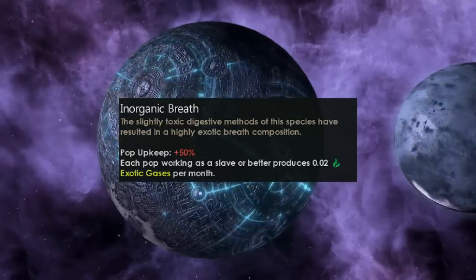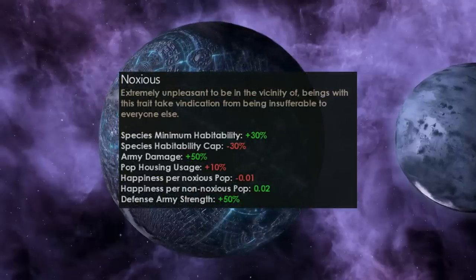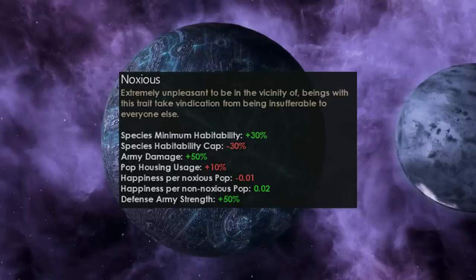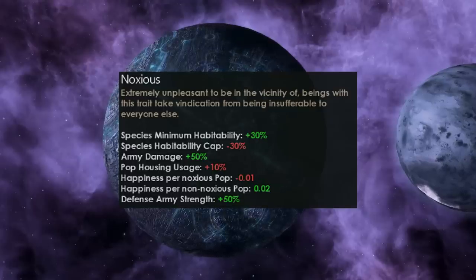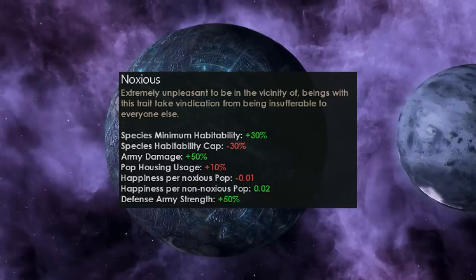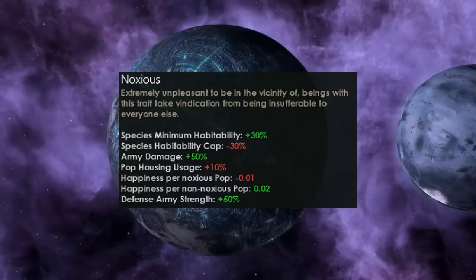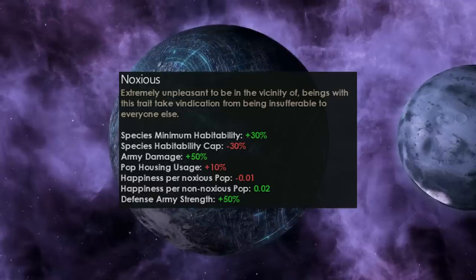Noxious is basically the toxic trait — it's the trait that's going to affect your pops. This works somewhat like Subterranean and at the moment it's pegged at costing a single trait point. Your species minimum habitability is 30%, but the species habitability cap is minus 30%. This means your pops will live on planets between 30% and 70% habitability — a 40% habitability window — and they'll never have maximum habitability, so they'll always be getting some negative modifiers. It also increases army damage and defense army strength. Pop housing usage goes up 10%, which will reduce logistic pop growth for regular biological or hive mind species.